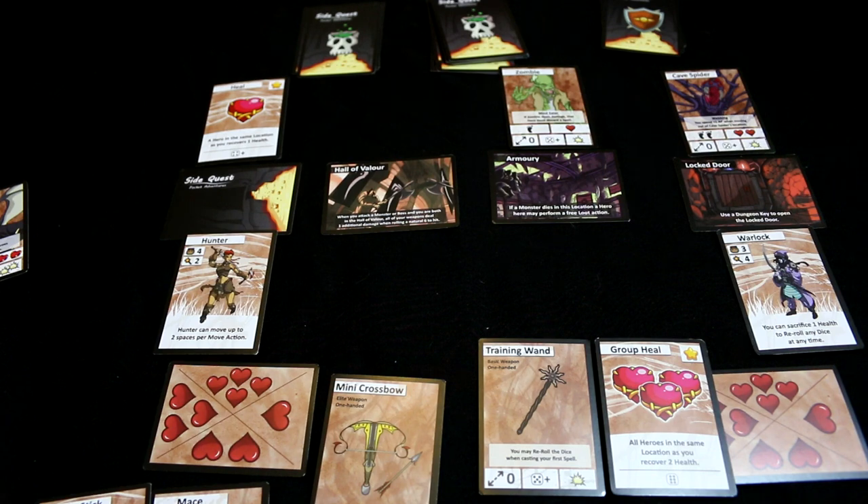The warlock — we've got group heal, we've got the wand. I can move away from the spider, but it's going to cost me an extra action point and it might hit me. I've done something similar there because I can't actually damage it, so I'm going to have to move away.